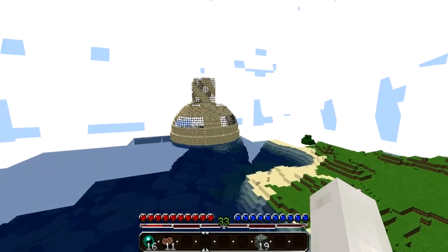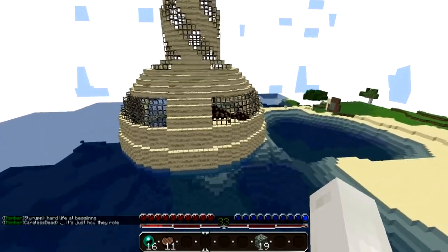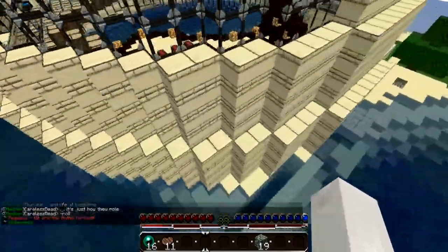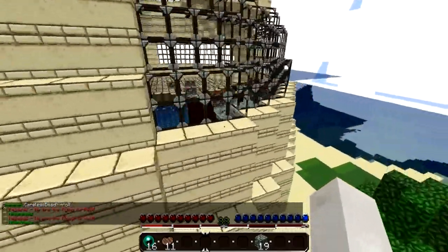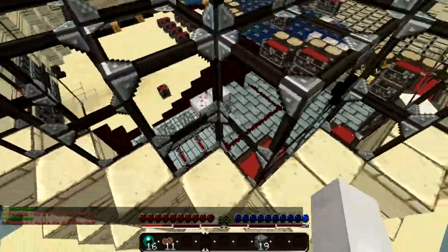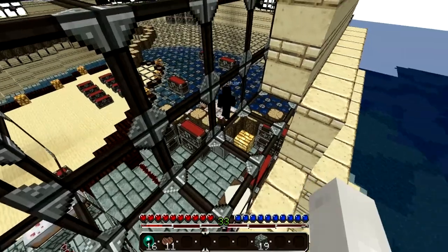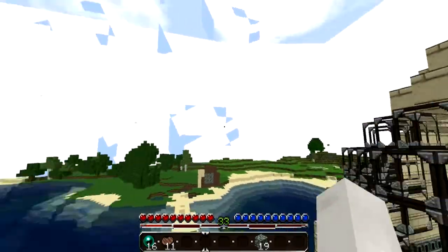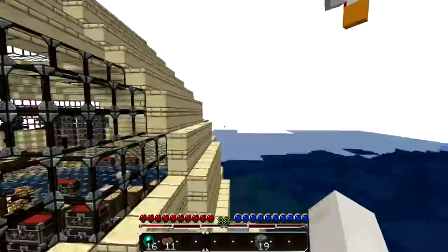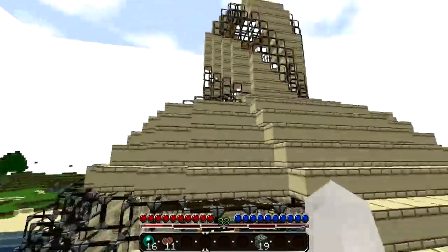I think this is Pegasus - this base is absolutely crazy. Basically how it works is you kill people to lower the power, and then you come and claim their land once the power drops to a certain level. Then you can take all the stuff. There was actually a competition on the server some time ago for who could make the best faction base or house, and the builder who made this won it.